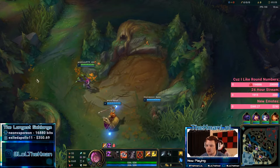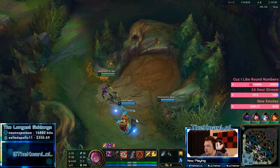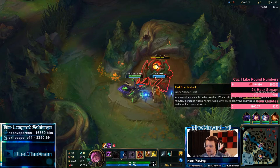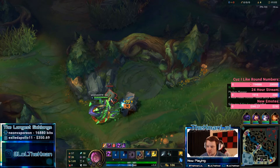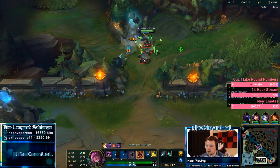I like to get off early ganks or invades, especially against Rengar — I'd beat him at level 3 since my clear is faster than his. So if he ends up starting blue, we're gonna check to see if the enemy bot lane leashed. It looks like they leashed, but maybe they didn't — let's see if Yuumi used any mana.